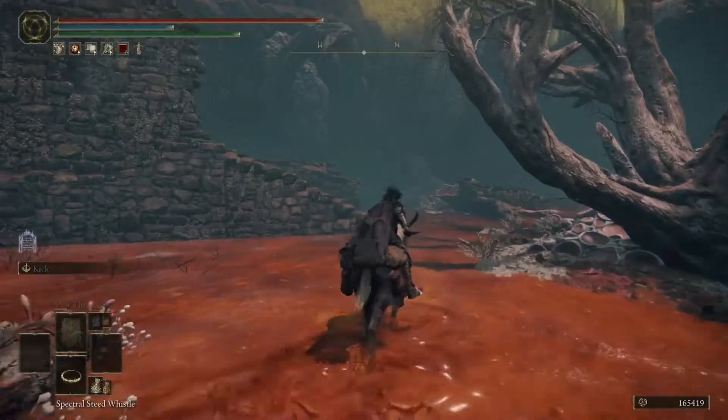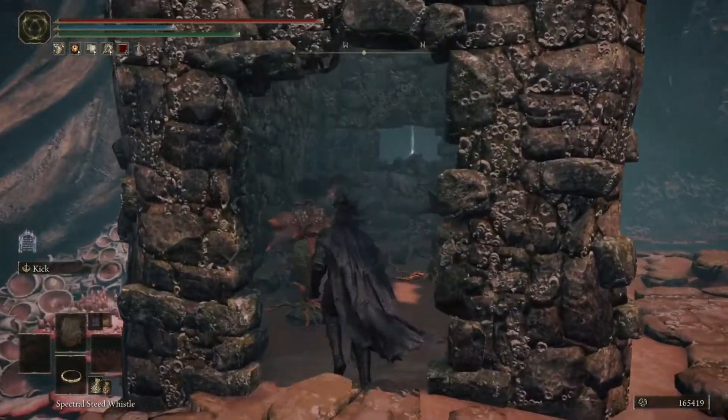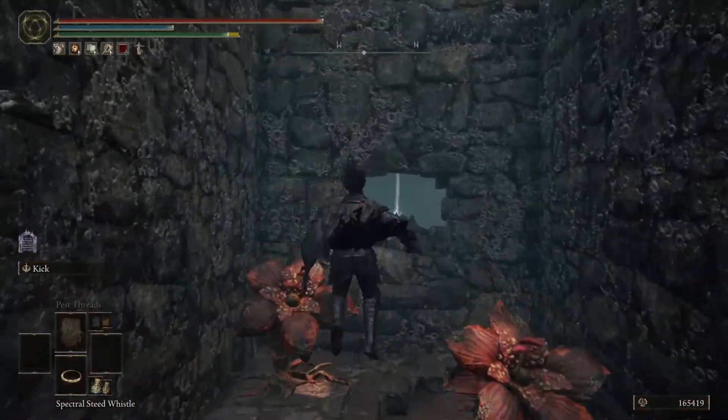Once you've reached this area of the Swamp, go ahead and make your way inside this ruin, and then inside the collapsed tower on your right is the Meteoric Staff.